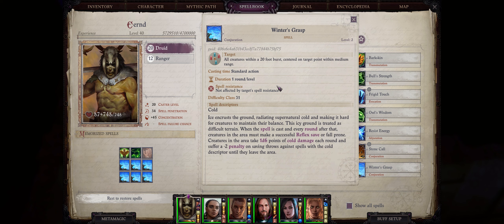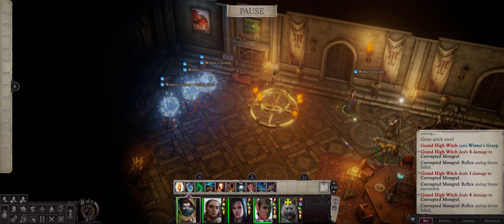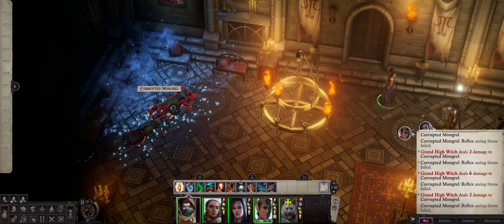Here's how this spell works: you cast it and everyone inside the area of effect will have to make a Reflex save or get knocked down, just like Grease. Except they'll also take 1d6 points of cold damage each round, and suffer a minus 2 penalty on saving throws against all spells with the cold descriptor until they leave the area.